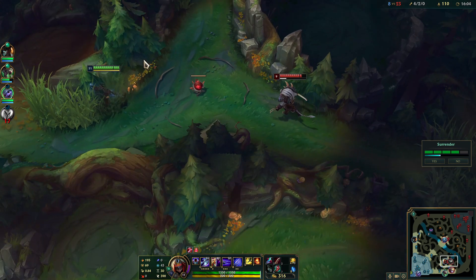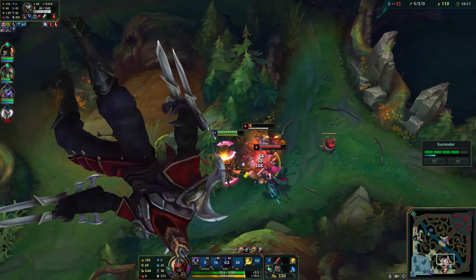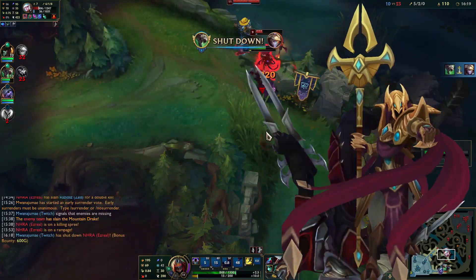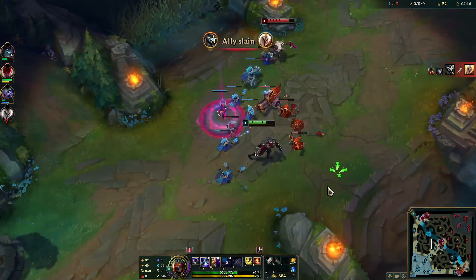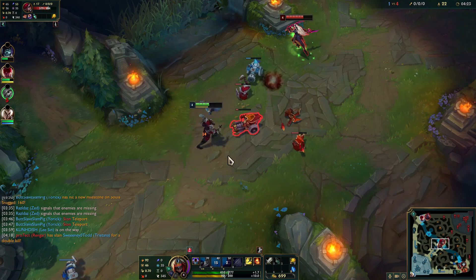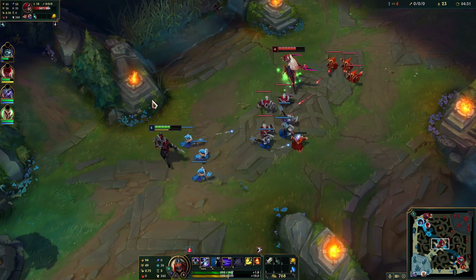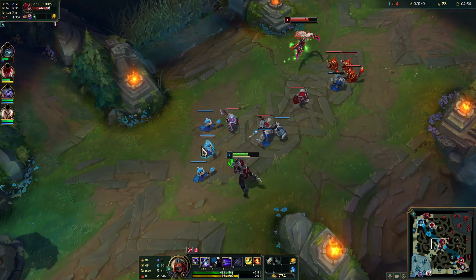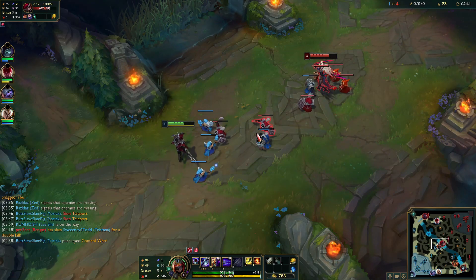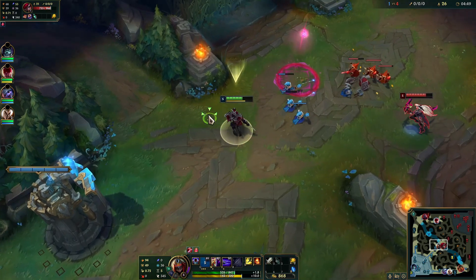Once you have the funds, building Zhonya's Hourglass can help immensely — though sometimes it's worth just holding onto the Seeker's Armguard for the armor. The biggest mistake people make is immediately activating Zhonya's the moment they hear Zed's ult. Don't do that — he can just wait for it to end and then do what he needs to do. Zhonya's doesn't last long enough to outlast his ult. Instead, save the Zhonya's activation for the moment his ult is about to pop and kill you — time it to stop the finishing blow, not the entire ult.